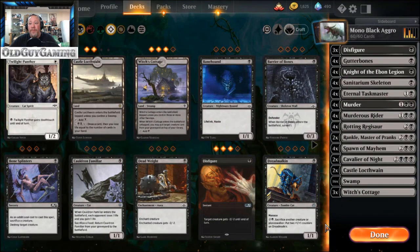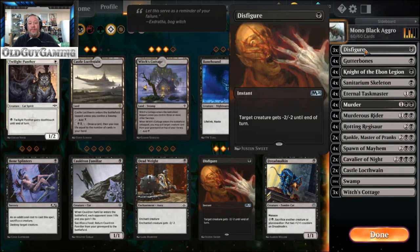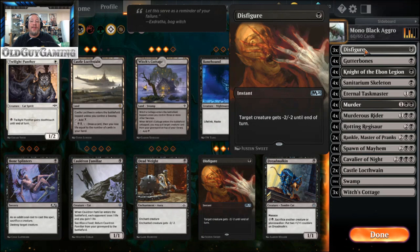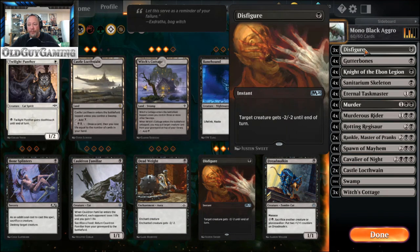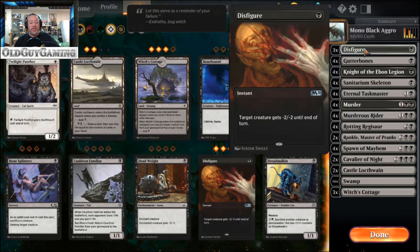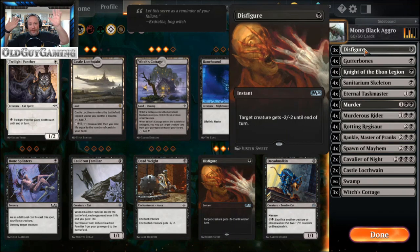I'm still sticking with Disfigure. It's a fantastic instant spell that wipes out a lot of issues - 1/1s, Risen Reefs, 1/1s from cavalcade decks, a 1/1 flyer you want to block with, Chandra's Spitfire - there are so many answers this thing delivers. I almost debated taking these out along with the Eternal Taskmasters to put in the kitty in the oven combo, but I feel like I'm forcing a square peg into a round hole. That's a sacrifice deck - this deck is just run you over and beat you down. I had to divorce the two.